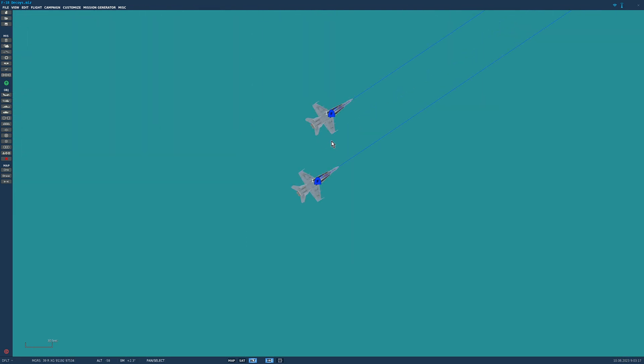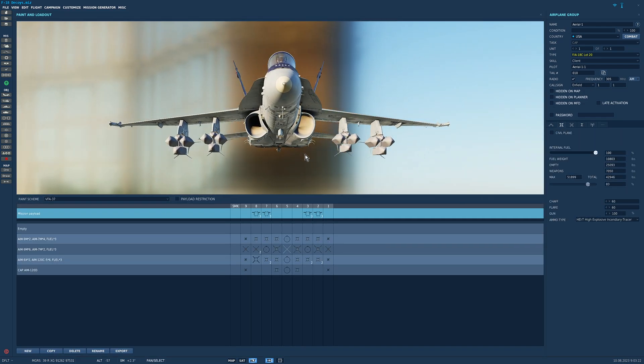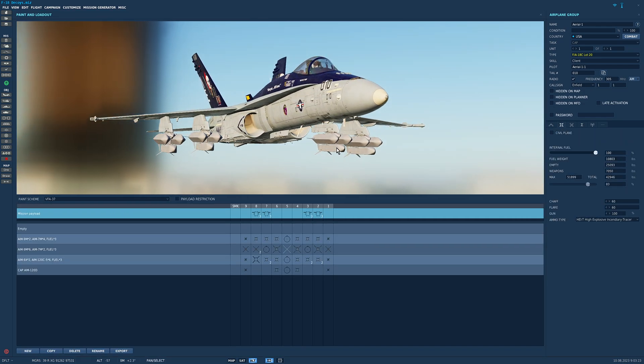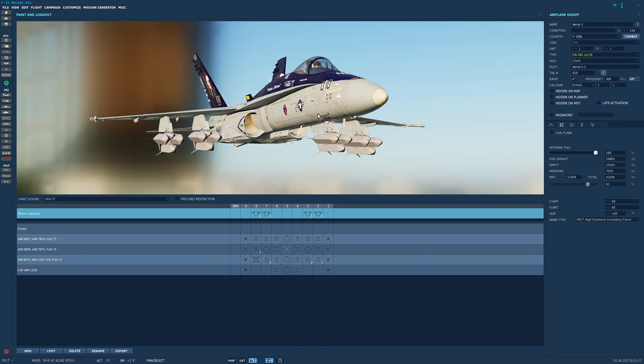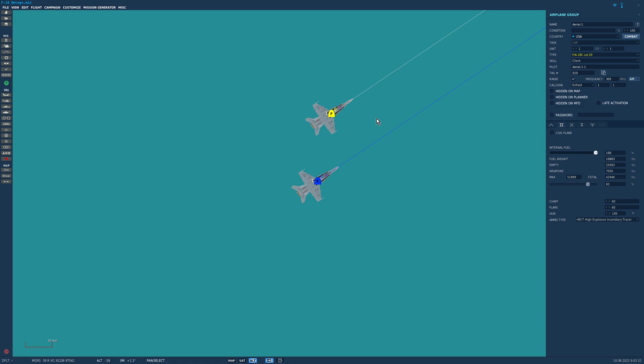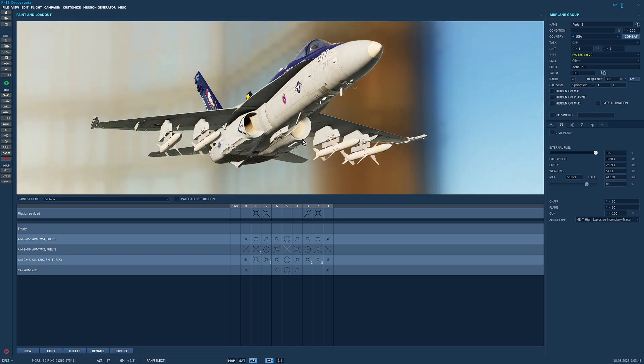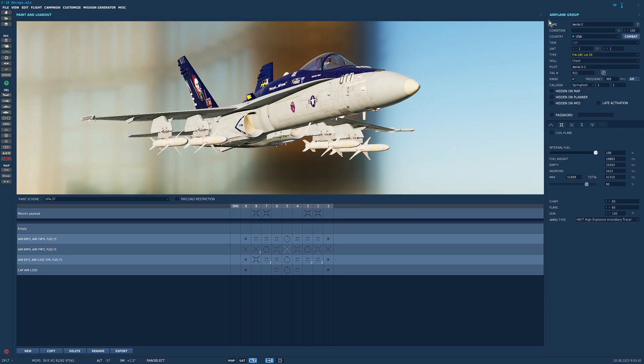We have 2 Hornets — myself and Wombat. We can mix and match munitions, but today I am just going to be the decoy guy. I'm going to have 12 decoys, fire them at the S300 from long range and try to waste as many of the SAMs as we can. Behind those decoys will be Wombat, who of course has four anti-radiation HARM missiles.